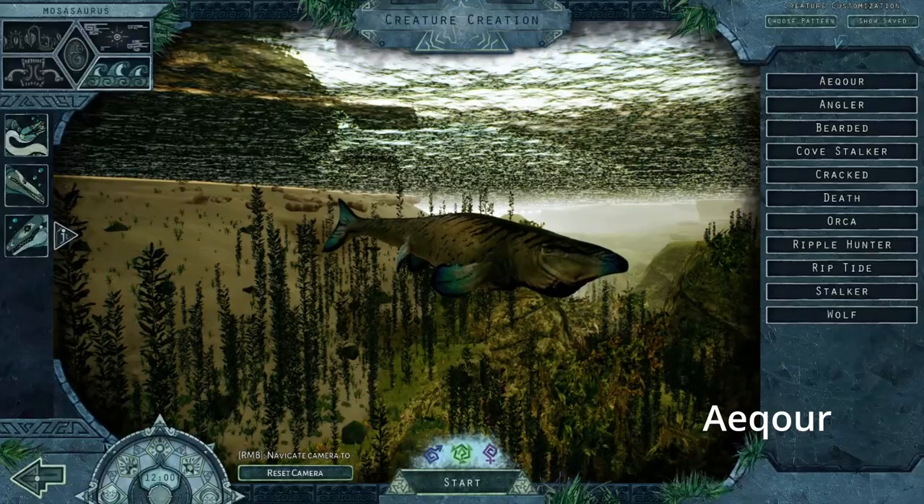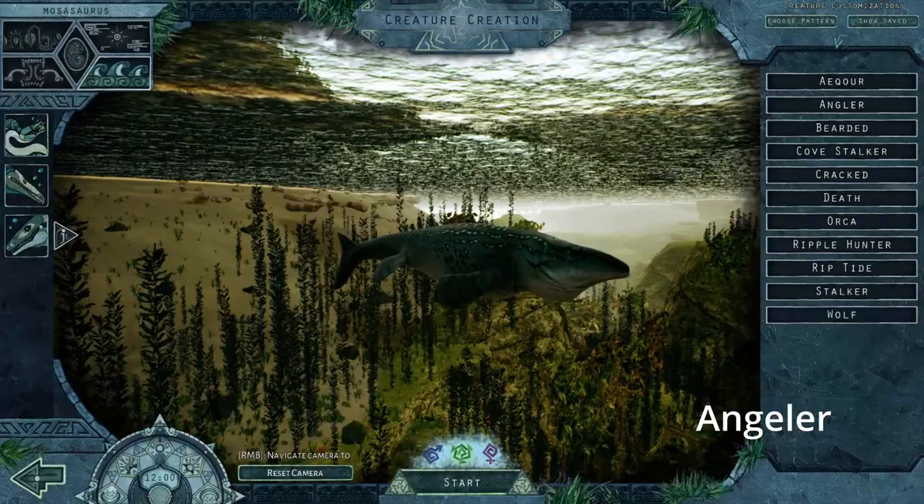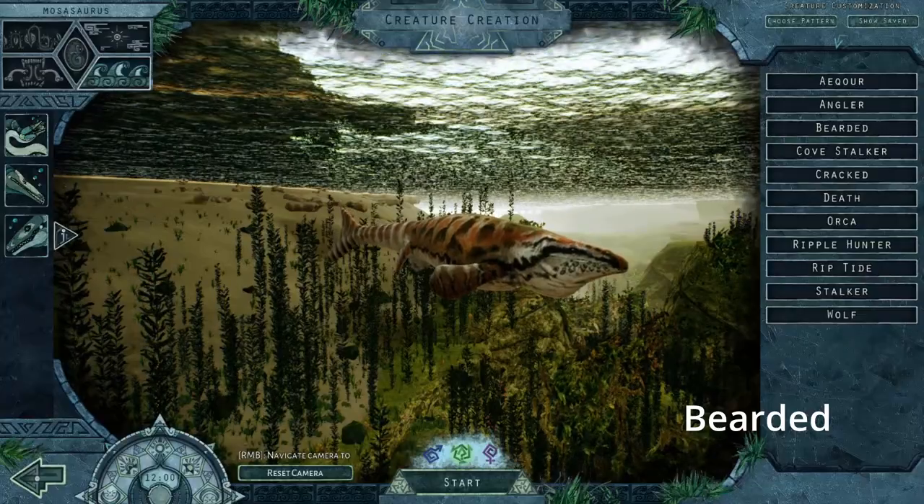Hi there, I'm Rav and I'm here to tell you how to play Moza. Mosasaurus or Moza is a large marine reptile that is the grabby boy of Beast of Bermuda and the second apex of the ocean.